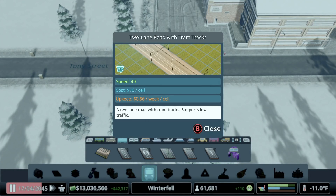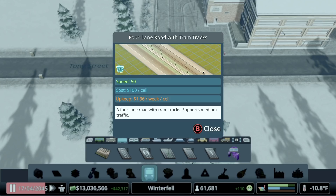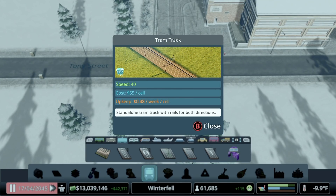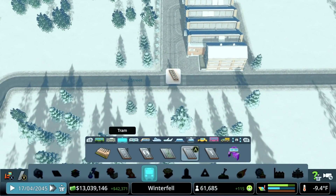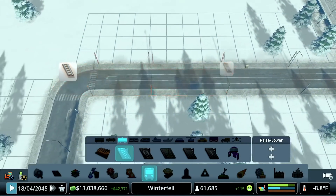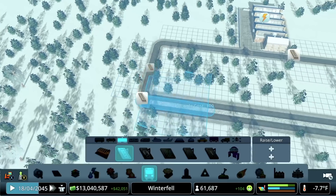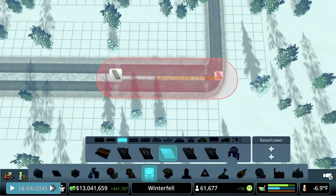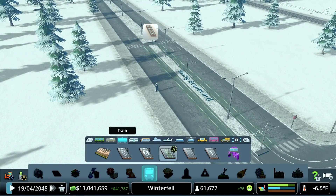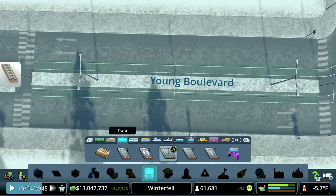Tram roads come in a few different flavors: a regular two lane road, a two lane one-way road, a four lane road with tram tracks, and you can also just do tram tracks all by themselves. I actually have a plan for incorporating that piece specifically into the Plainville build. As long as they connect at one intersection, they're able to continue traffic around and deliver trams to the other road networks. We could also upgrade this if we want the trams to carry on to our four lane roads.